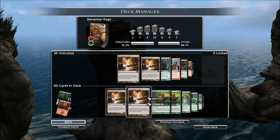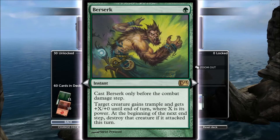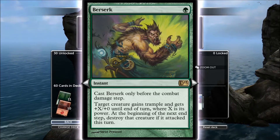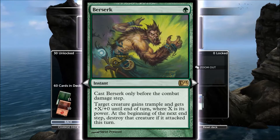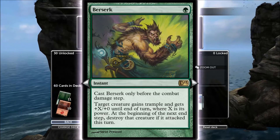I run two Terramorphic Expanse because there's not much land gain in this deck. The theme of this deck is all about Berserk. This card pretty much sums up what the deck is about — you gain Trample and plus X where X is your power. If you can buff it up first and then use Berserk, you get double buffed basically.